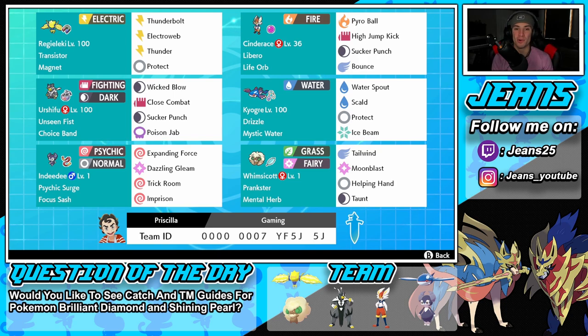Right next to him is our restricted Pokemon, and that is Kyogre. Kyogre is still an absolute beast in this series — he dominates 1v1s in any situation you can name. We've got Drizzle to set the weather, Mystic Water so he hits harder with water moves, then Water Spout, Scald, Protect, and Ice Beam for coverage.